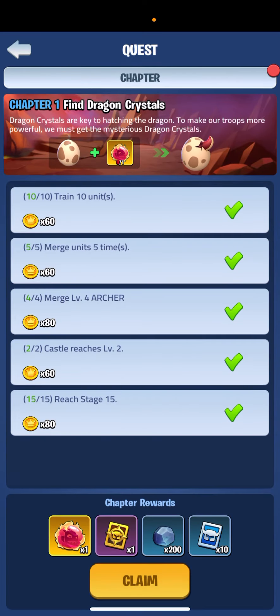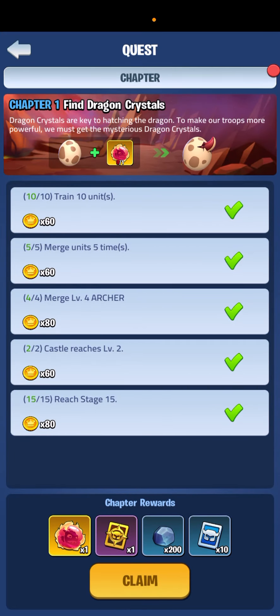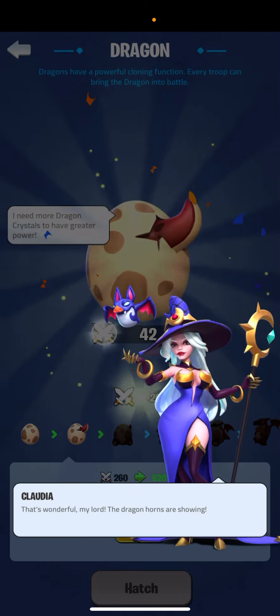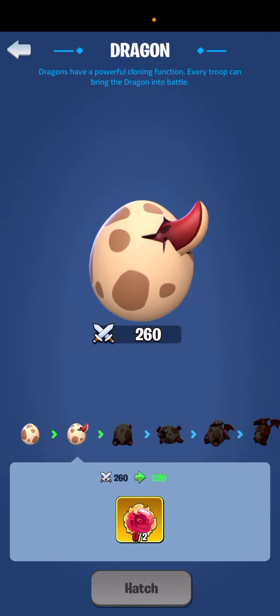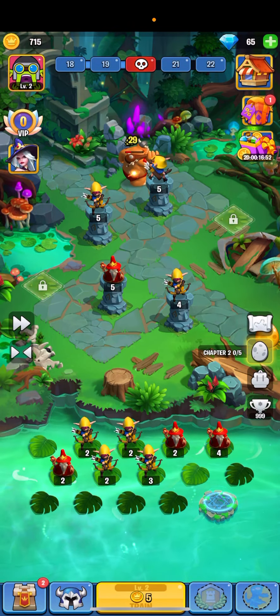It's a new way to make it more fun for players. When we started, they didn't have anything like this. I completed some quests and I can claim one of these dragon crystals to show you how it works. After completing the quest, you claim it, get your dragon crystal, and can start hatching. As you can see, one of the ears of the dragon is already coming out.